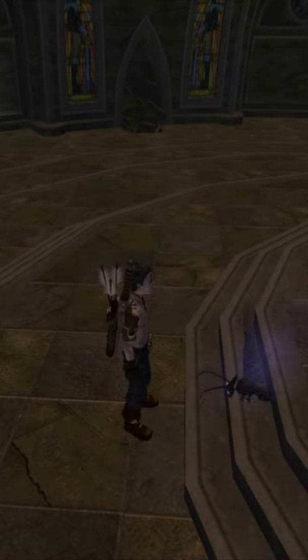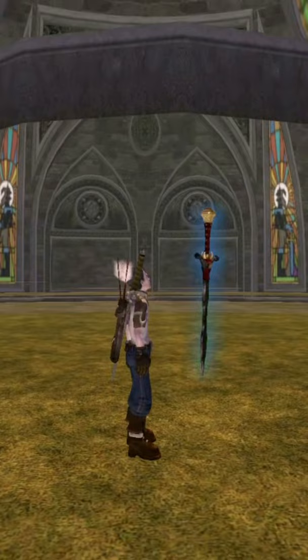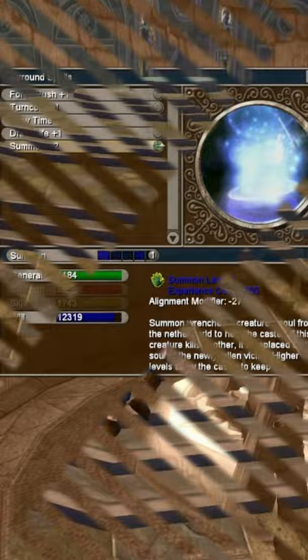Did you know in Fable you can clip under the floor to get the Sword of Aeons right at the start of the game? With just the Assassin Rush and Summon Spells early on in the game, you can go ahead and enter the Chamber of Fate.